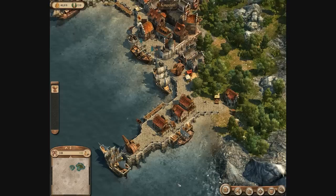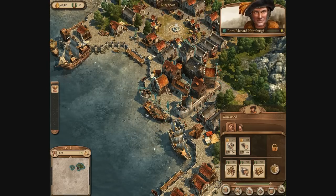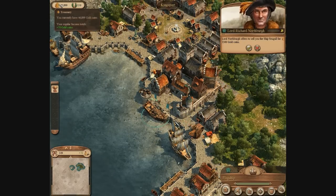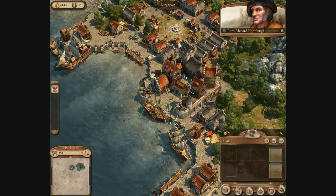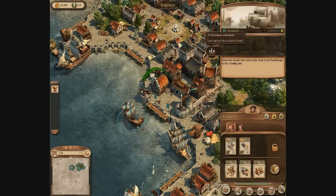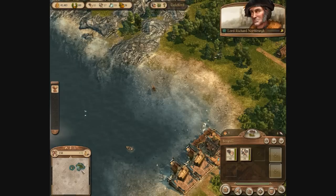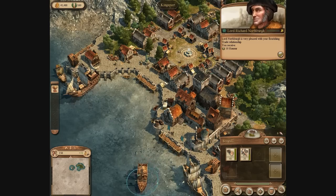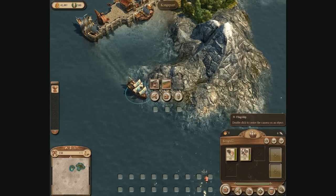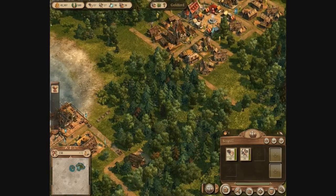Lord Northrop promised to sell us a ship, so I'm clicking on the mini-map to his island. He's offering to sell us a ship for 3,500 gold coins. We have almost 50,000 gold so we're definitely buying that ship. With this ship I can immediately trade with Lord Northrop and buy all his tools and wood, which will repopulate over time but are very useful at the beginning of the game. I send that ship over to my island. You can also left-click and hold the small ship icon on top of the ship and drag it to your hotkey — every time you click it, it will highlight the ship so you can move it.